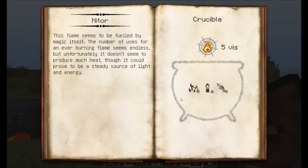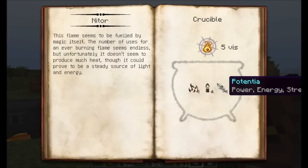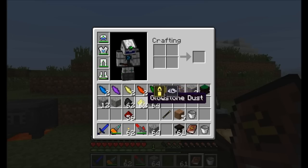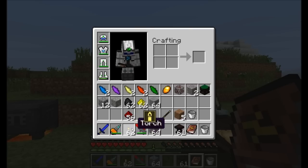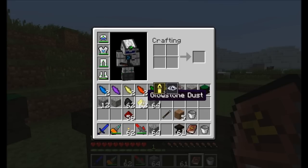Looking in our Thaumonomicon now, you can see that the Nitor research is no longer blinking, and it tells you: 'Nitor, eternal flame, research complete.' Clicking on that will give you a description of how to make the item. You can see here how to craft it — the right-hand side of the book will tell you exactly how to make the item. This particular item is made in the crucible. You have to put certain aspects in the crucible and then right-click it with a wand, and it'll use up five vis per Nitor that you make. You need four ignis, six lux, and four potentia in a crucible. These aspects can come from any source — glowstone has three lux, so two glowstone will match the six lux required. Torches also have lux — you'd need six torches because a torch only has one lux each.